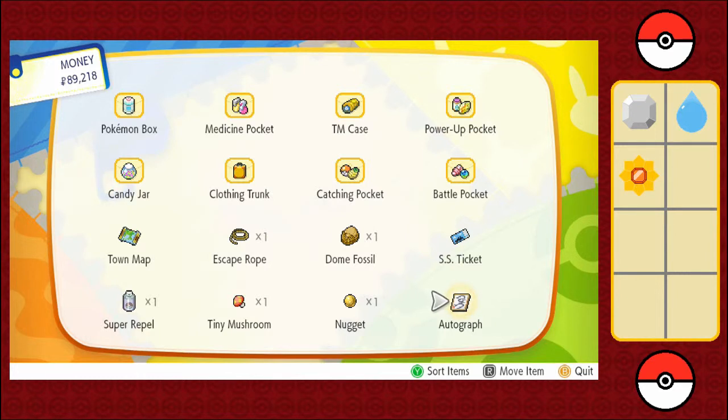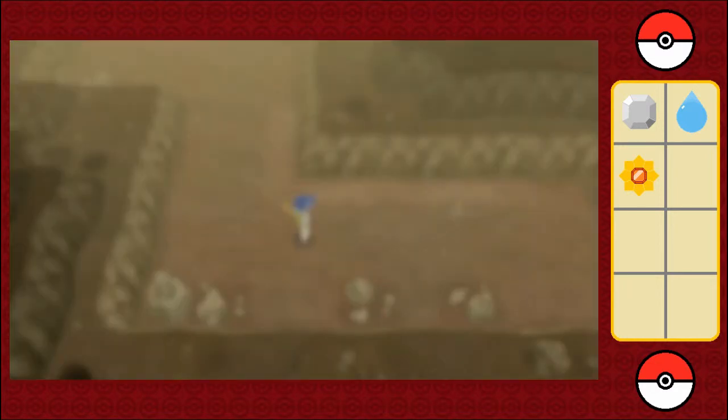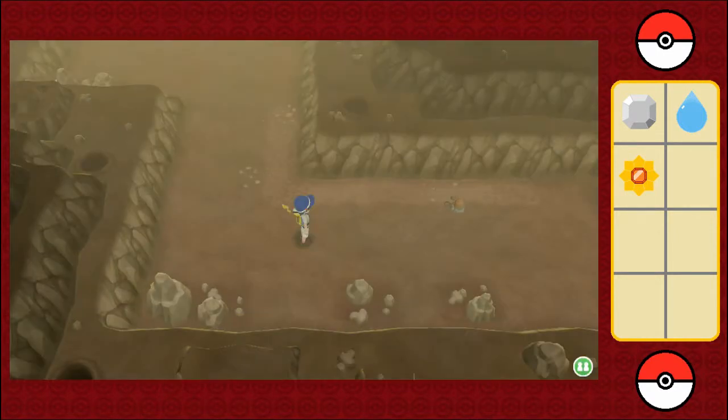Lieutenant Surge gave me an autograph for beating him — I wonder if it's sellable or something. It's going to have some type of use. Also, I don't want to forget to put away the SS ticket, and I don't think I need the town map. I don't think there's a way to store items in the PC — so looks like I'll just have to keep it in my bag.